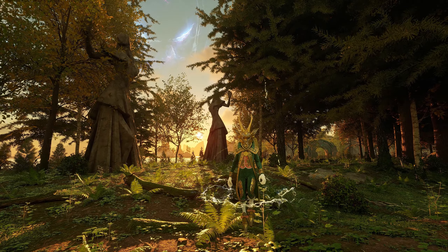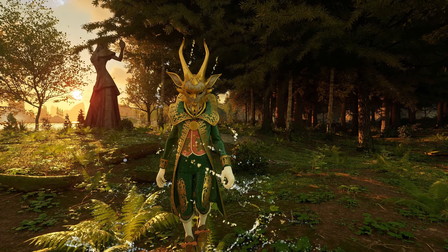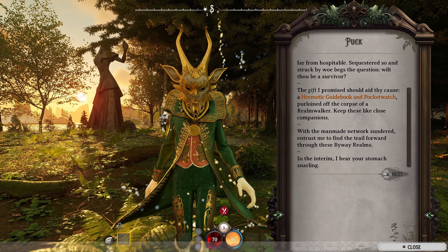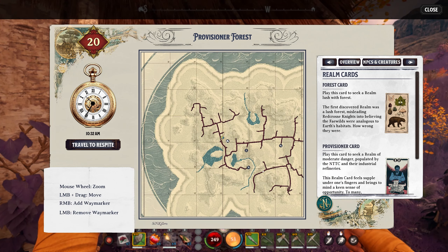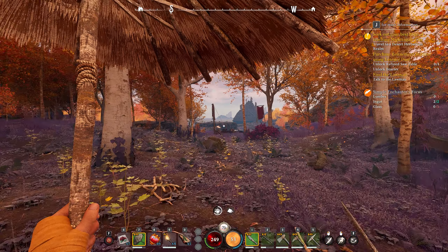Our first stop is this beautiful forest byway, where we're greeted by Puck who runs us through the very basic stuff. He gives you a mission and on the right-hand side there's a text box. In this byway we learn about the hermetic guidebook and the pocket watch. The pocket watch is simply your map — press M on keyboard and you'll get a map pop-up with a watch. The map is pretty intuitive; you can see exactly where you are, though elevations can be a little rough to read from the lighter or darker shading.